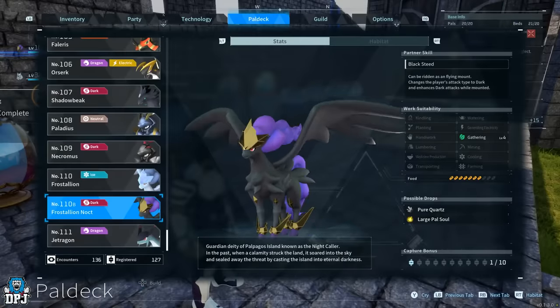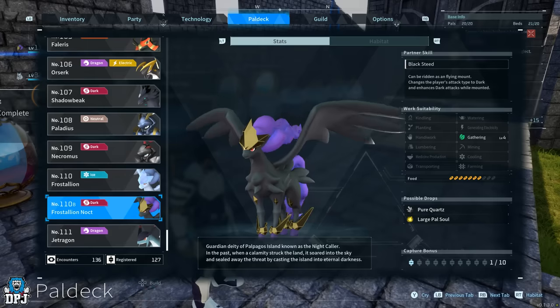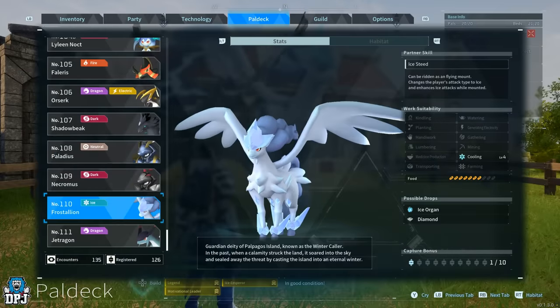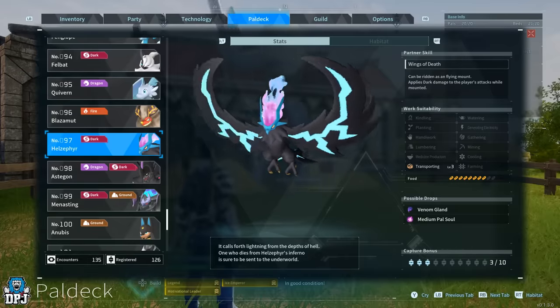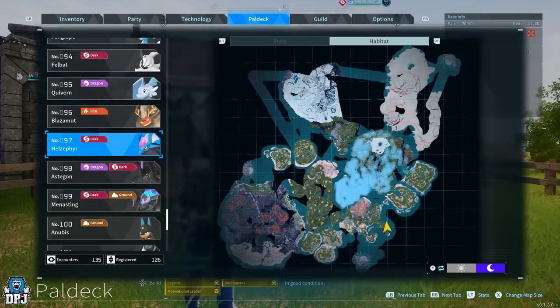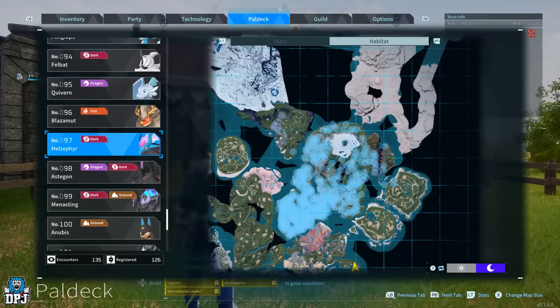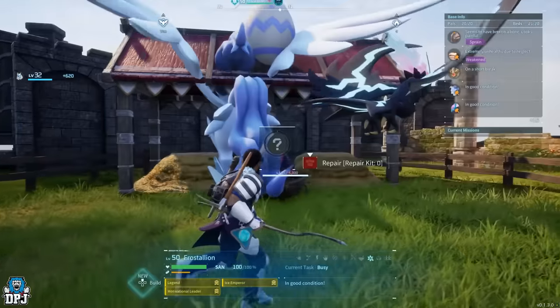Lastly, for gathering, the level 4 stat is exclusive to one pal: Frostallion Noct. This pal is exclusive to breeding — you need the parents Frostallion, which we just covered, and Helzephyr, who can be located on the map as shown. Breed these two together and it guarantees you a Frostallion Noct, who is the only level 4 in gathering in this game.